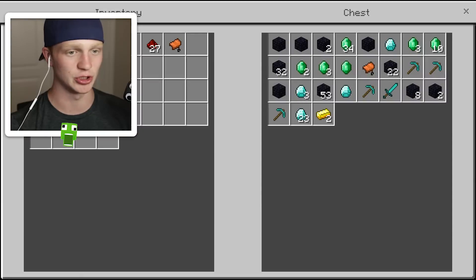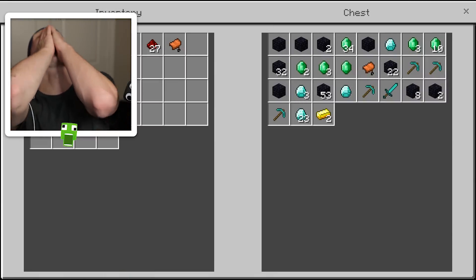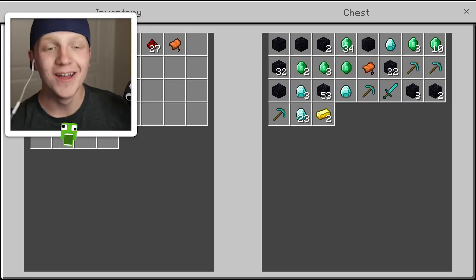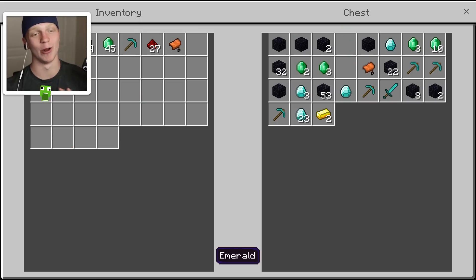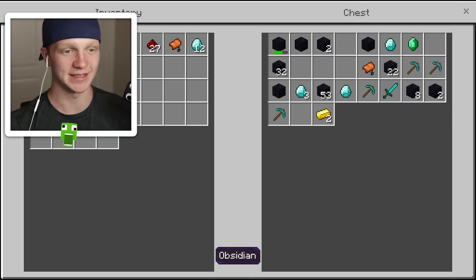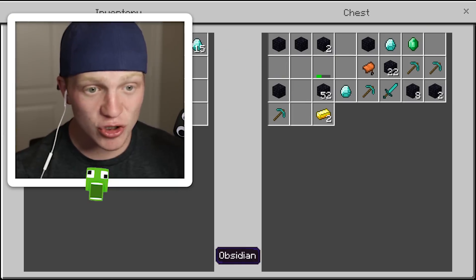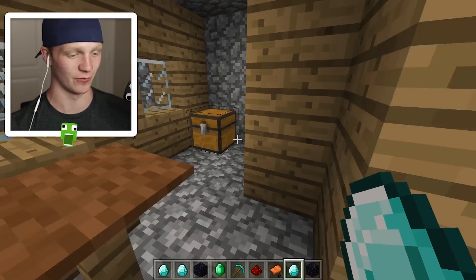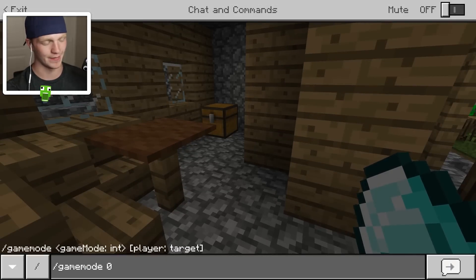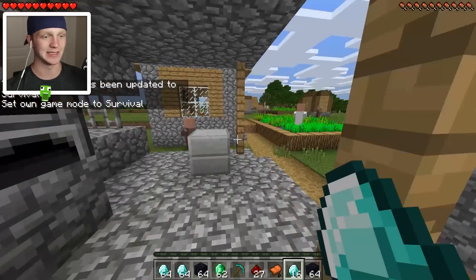Oh my gosh guys, this is absurd! Look at all those emeralds! I gotta see what I can trade with these villagers after I get all these emeralds. There's literally so much stuff in this chest — 52 pieces. This is next-level absurd. Okay, I'm not gonna take the rest of the stuff, that's pretty much good for now. I'll go back into survival mode and see what I can trade with these villagers.